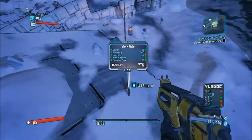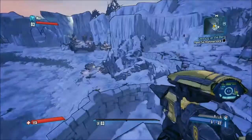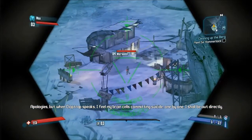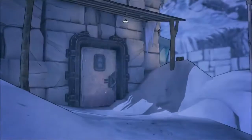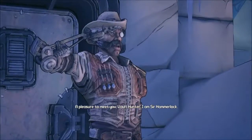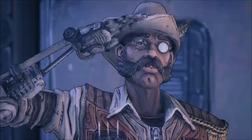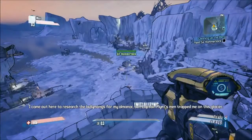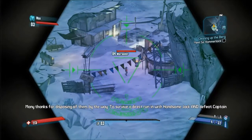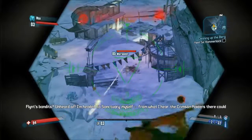I just want to get out of Three Horns Glacier as fast as I can. After we rescue Roland from the dam we can do side stuff. Pretty much every character other than my main is stuck at the dam rescue mission and it's really annoying me — I just don't want to replay that mission.